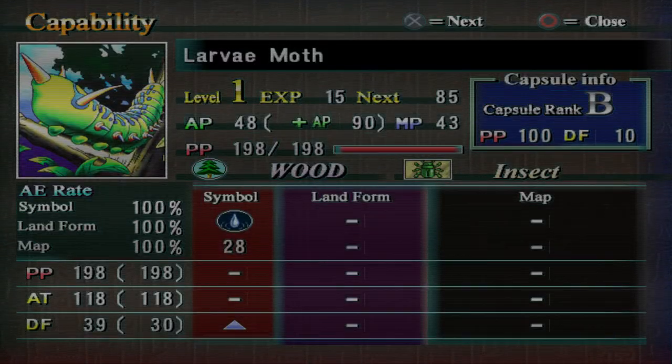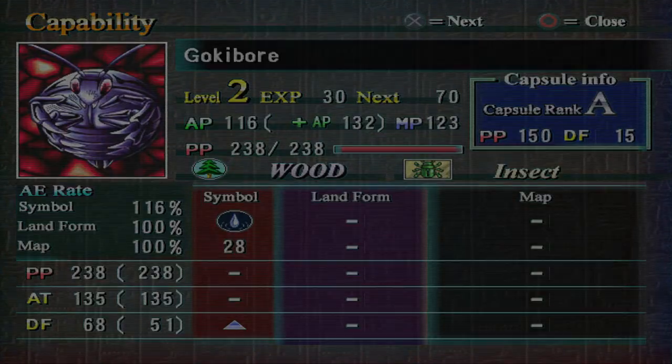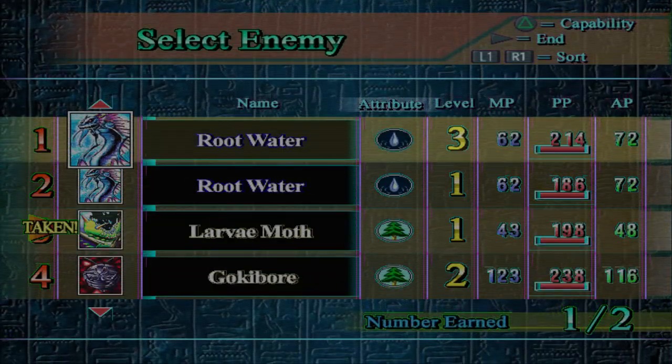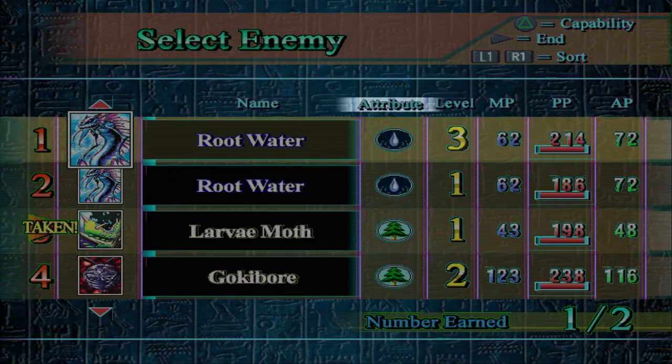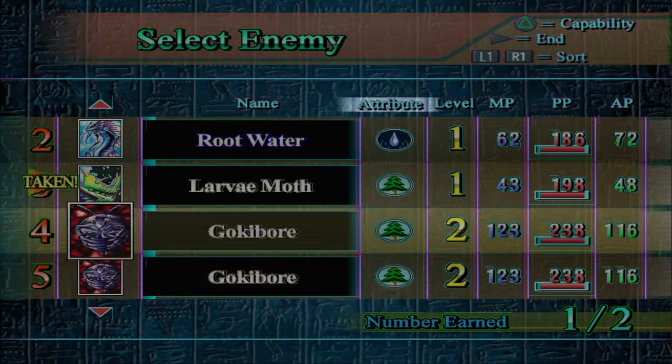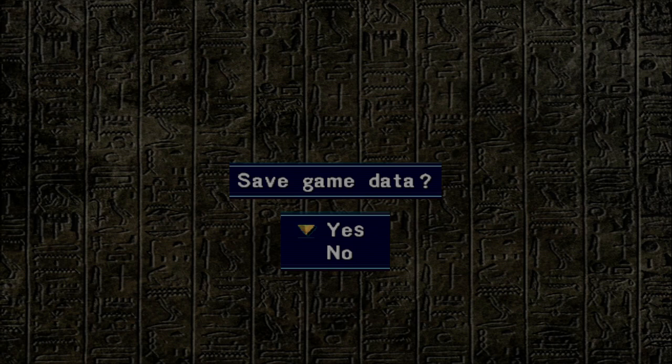I'm going to definitely take this Larvamoth, and then whichever of these two got the most experience. This level 3 Rootwater is always an option for waters, but I already have two level 3 Rootwaters so I don't think I need it. I would just prefer the Larvamoth so that maybe I can end up making four Great Moths. Anyway, thanks for watching and have a great day, everyone.